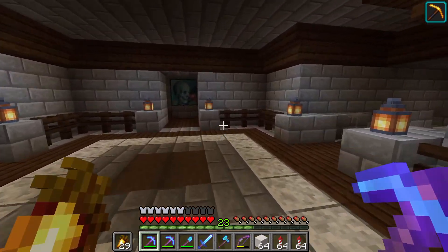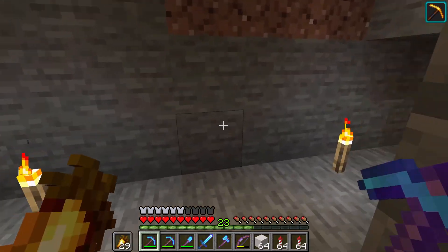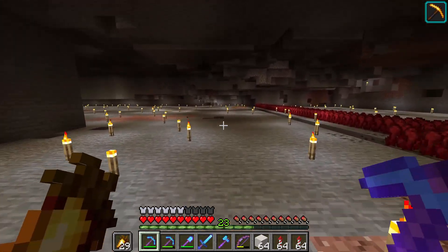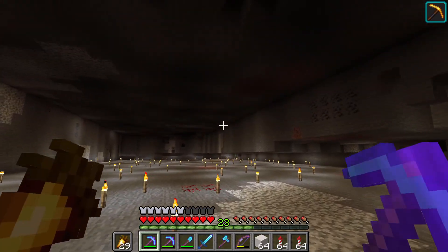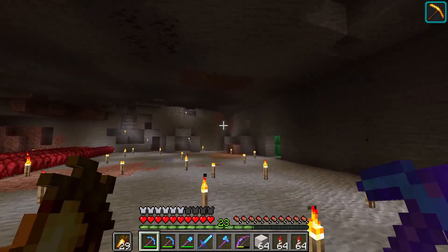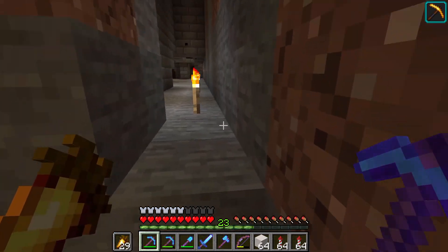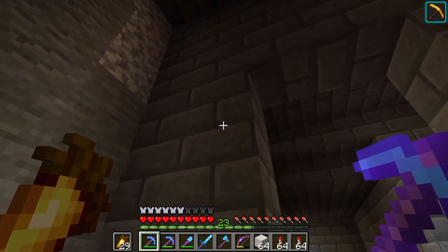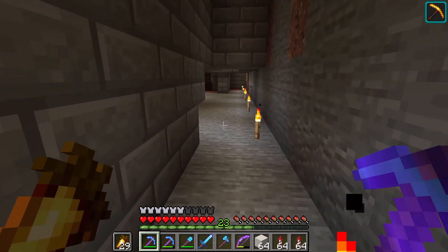We are going to come up here — earlier I was mining this area out for resources, but I think right in here is going to be the perfect area for a trading hall. I've already cleared out a huge space, so all we have to do is build up. We'll eventually extend this hallway to come in here and it'll look really nice. I want to put a secret door right here — we'll look up a redstone contraption to make a flush-with-the-wall door. I think that would be really cool.